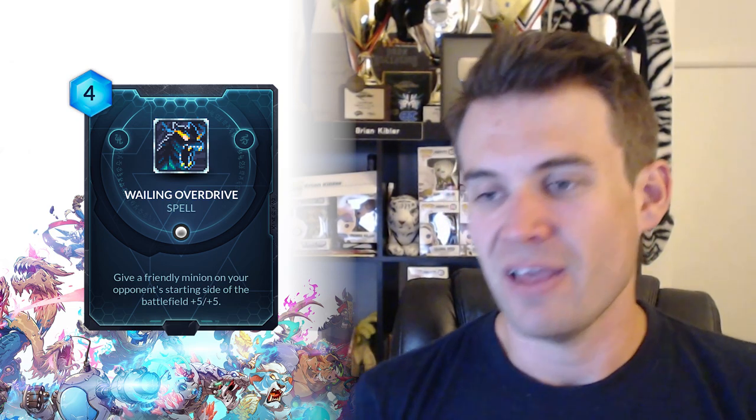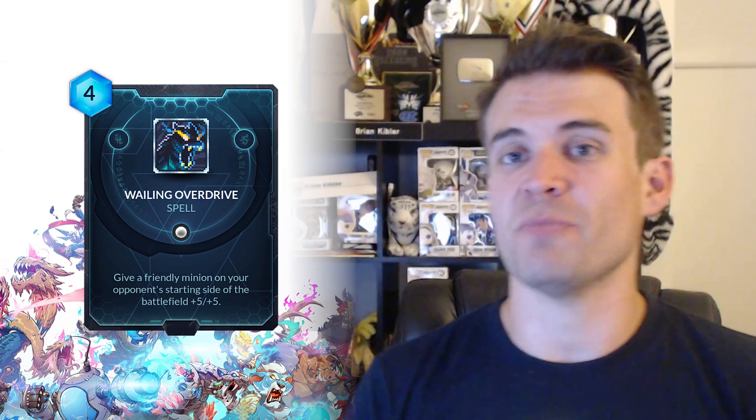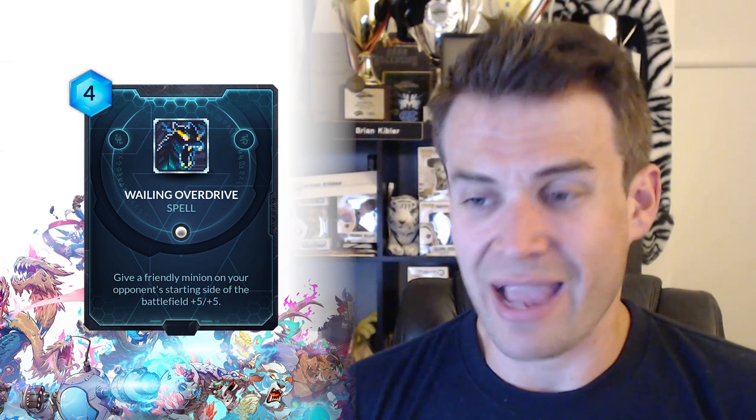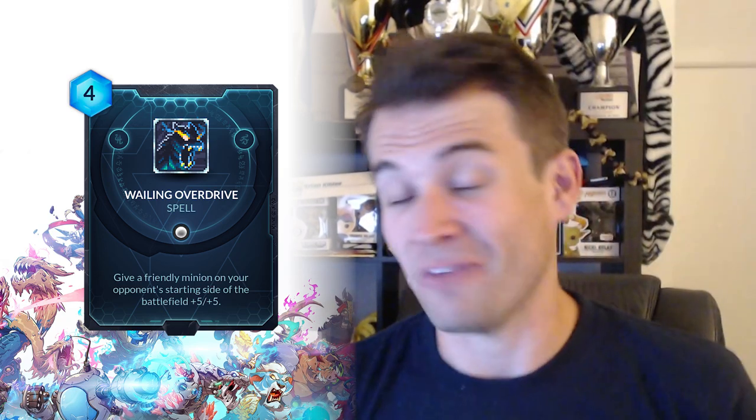Next up we have Wailing Overdrive - this gives a friendly minion on the opposing side of the battlefield plus five, plus five. You really, really want to infiltrate them, because once you do, this is getting super, super big. I think that when you're playing as Vanar, you already want to stay on your opponent's side of the board, and this just really exacerbates that because this is a very powerful buff spell. Most buff spells in Duelyst aren't really super strong in terms of the stats you get for your cost, but this is giving you a lot of stats for its price - plus five, plus five for four is bigger than just a four-cost minion. You're effectively getting a rush 5-5 that you get to attach to another minion that's already in play. I can see this actually being a card that has enough power to find a home in competitive decks, as long as your opponents don't get wise to you. It's a lot of raw stats for the cost, so I do think it has the potential to find a home.